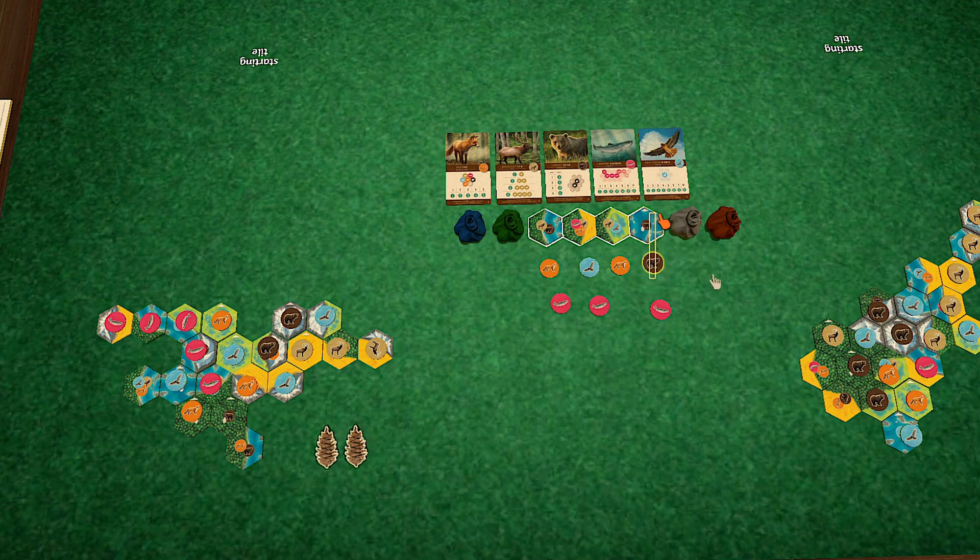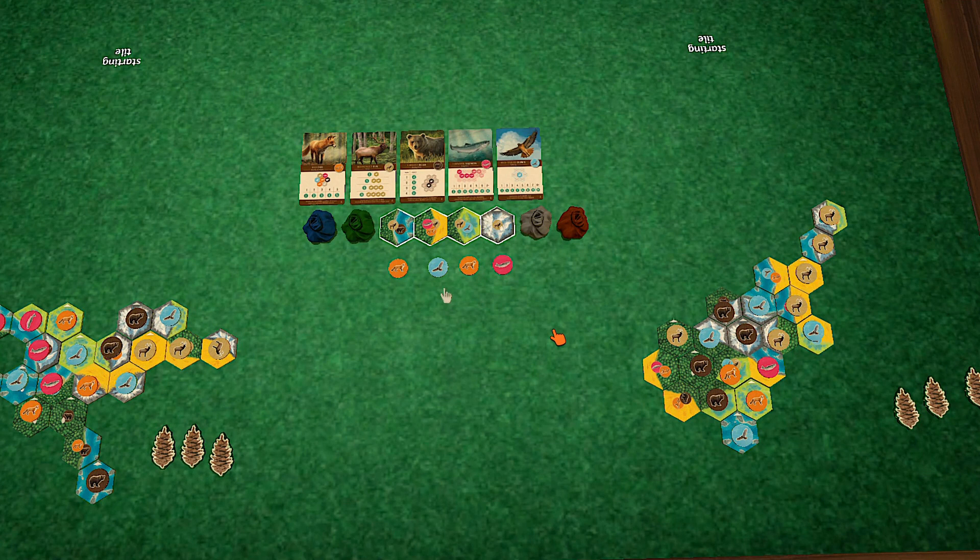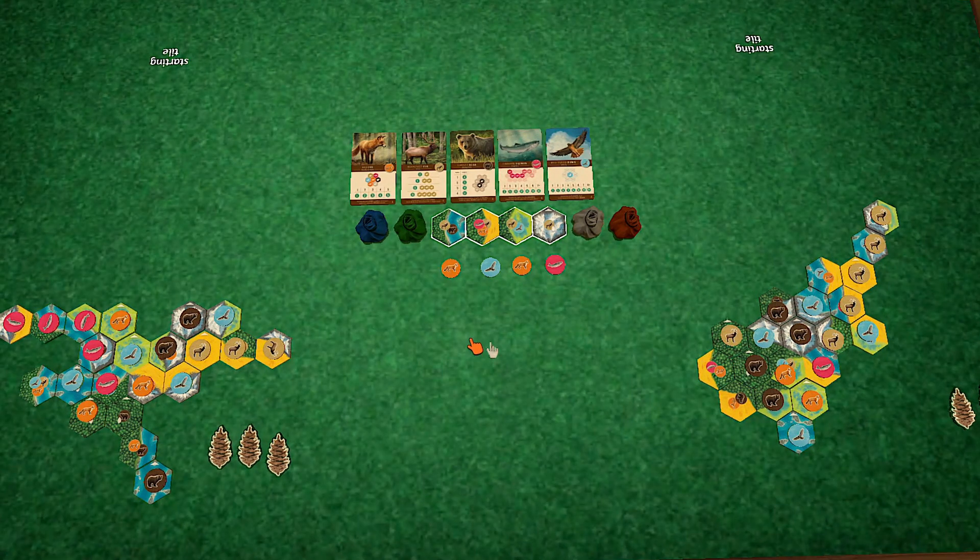I'll take this one here. These have to go back in the bag. Another chinook comes out. I forgot to take a nature token. There's been a few rounds in a row where I've scored it. Speaking of nature tokens, I'm going to spend one here — take the hawk and the forest. That's a nice big green forest you got.